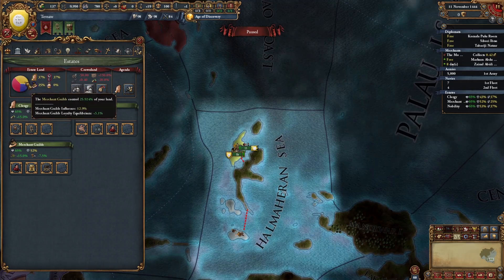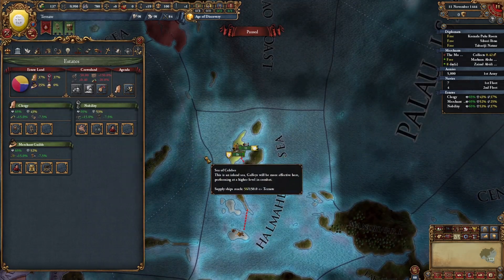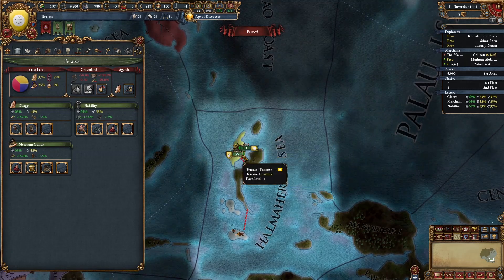Later, we're going to get the estate statutory rights event, which gives us back crown land in exchange for higher autonomy. This event isn't bad at all because we're only a one province minor.